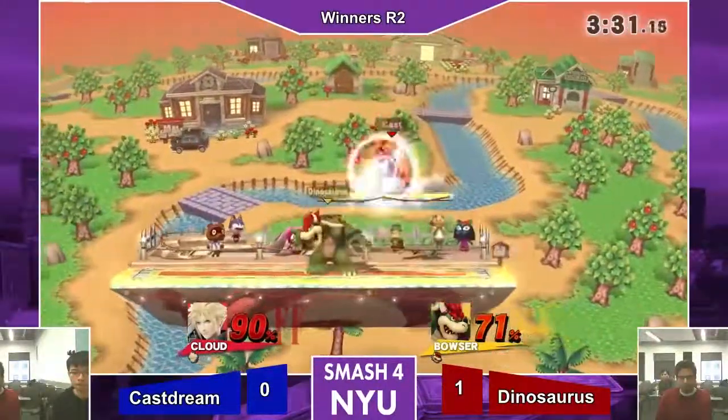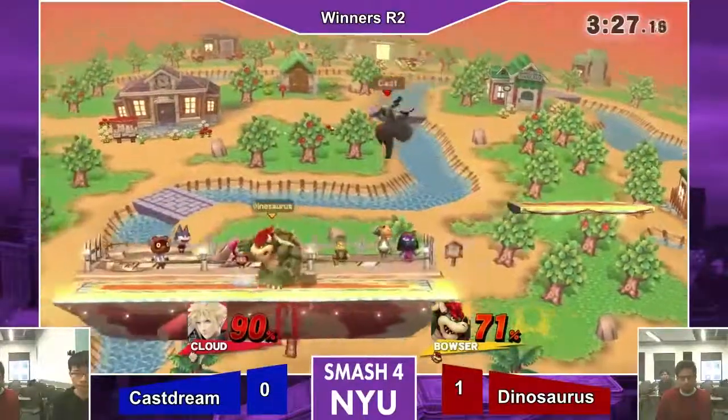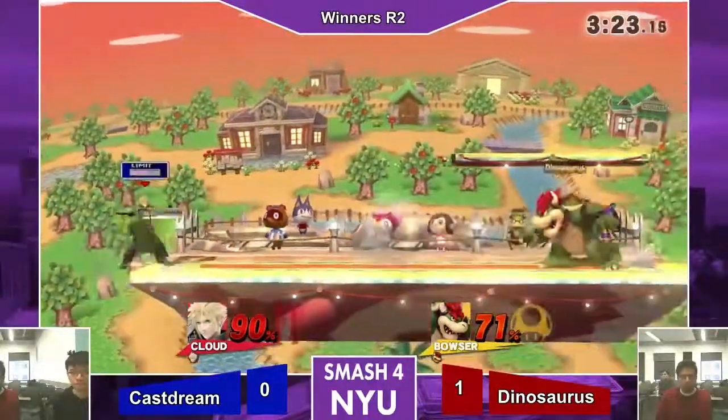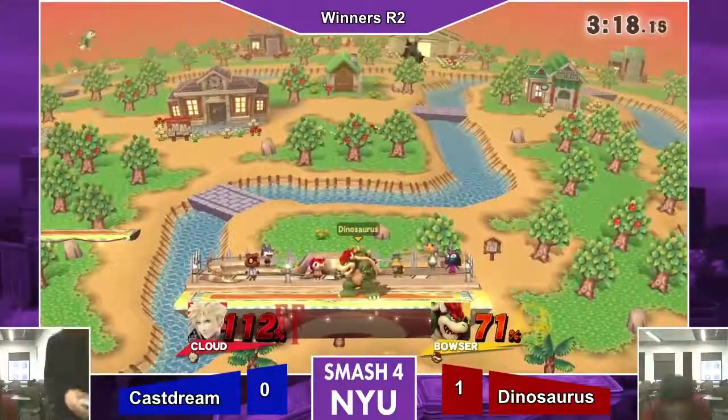I wonder if that was on purpose — if he meant to do a grab and start. That one was so clutch. Katyn would be running away as fast as possible, but they're definitely going to do it right there. That's definitely worth it.